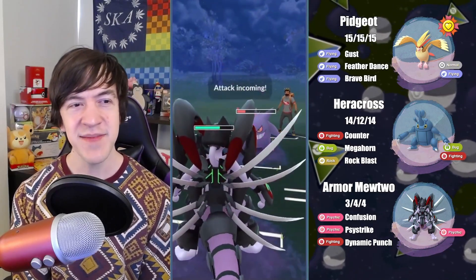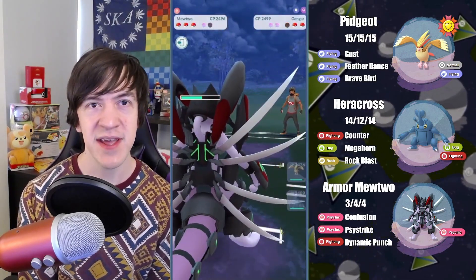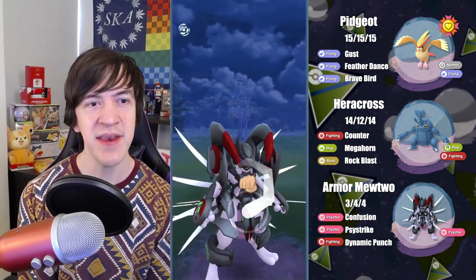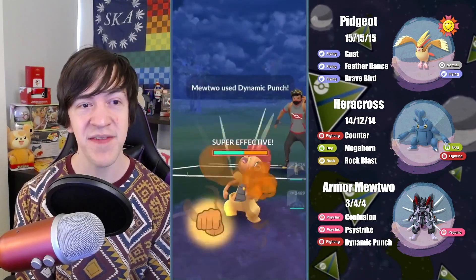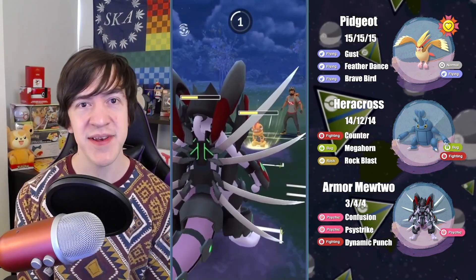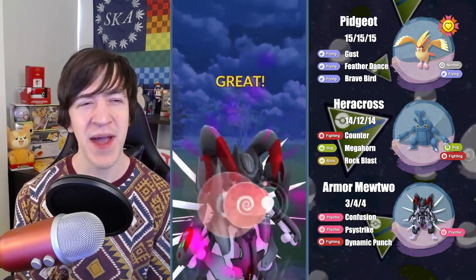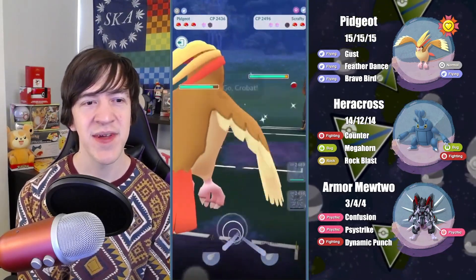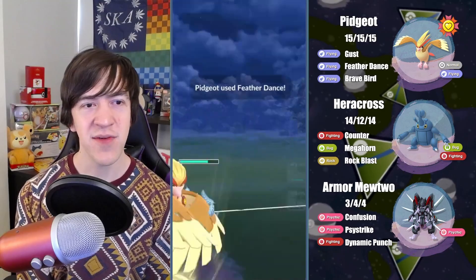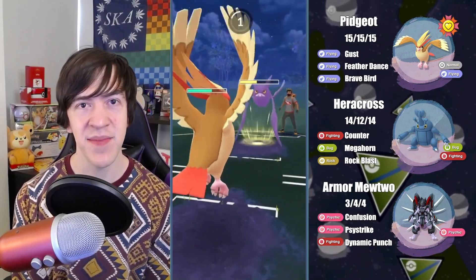In our next battle, we get a really great lead again — a Fighter in the form of Scrafty. I actually make a switch to my Armored Mewtwo on their Gengar, mainly because it is a Poison typing, and we can just Confusion the Gengar down and have Dynamic Punches ready for when Scrafty comes back in. We're not really afraid of the Fighters. Scrafty can be a little tricky depending on how we play it out, but we have Heracross and Pidgeot, so we're not necessarily afraid of Scrafty. I power up to the Dynamic Punch, but I got a little nervous and did throw Psystrike there.